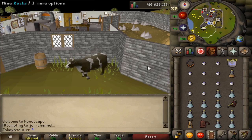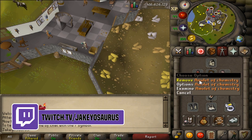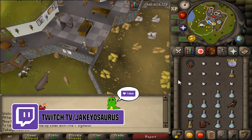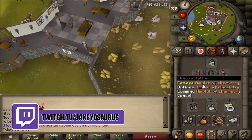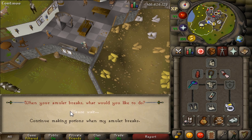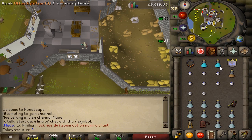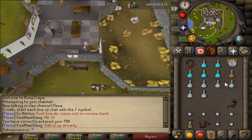Blast Furnace has been made a tad easier, among other things. First, let me show you the Amulet of Chemistry. If you don't know what this does, it has a small chance that when you make a potion, it turns into a four-dose potion rather than a three-dose. They've made it easier to use — go to Options and press 'Toggle action when amulet breaks' and set it to stop making potions when your amulet breaks.